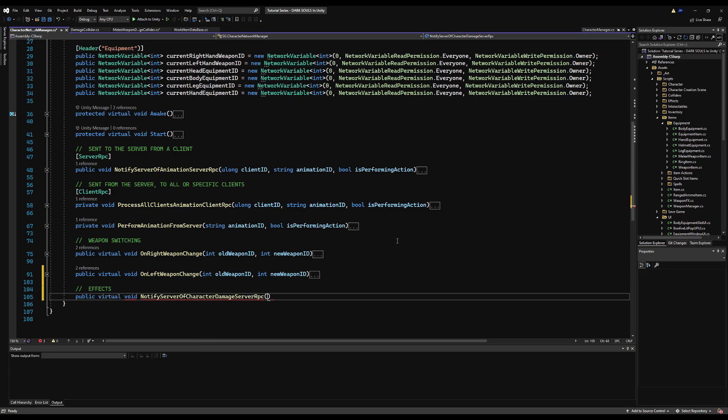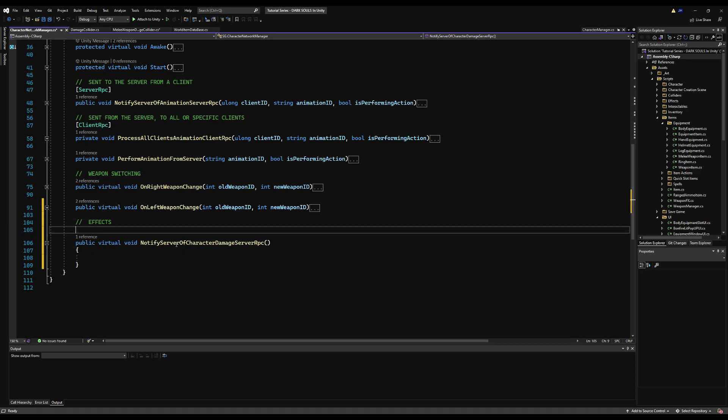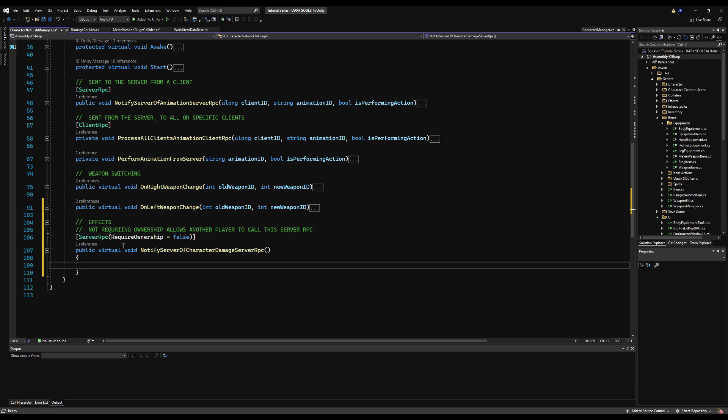Over here on the character network manager, let's make a comment saying 'Effects' and put the first one here: public virtual void NotifyServerOfCharacterDamage ServerRpc. Let's add the ServerRpc tag above this function, and we're also going to say RequireOwnership is equal to false. This allows one client to call a server RPC on another client's object, which is perfect for this situation — notifying the server that a character in the scene has been damaged.